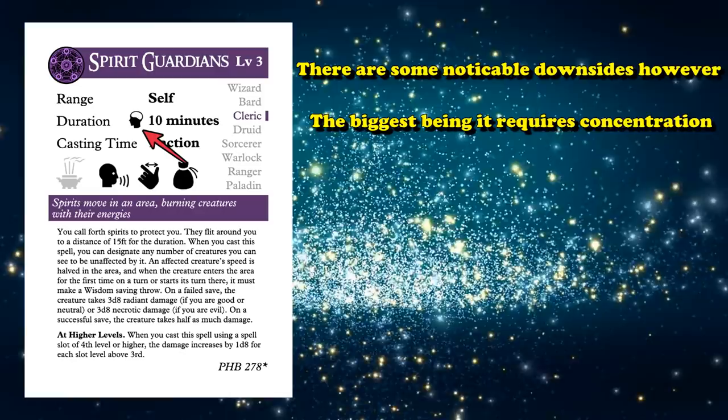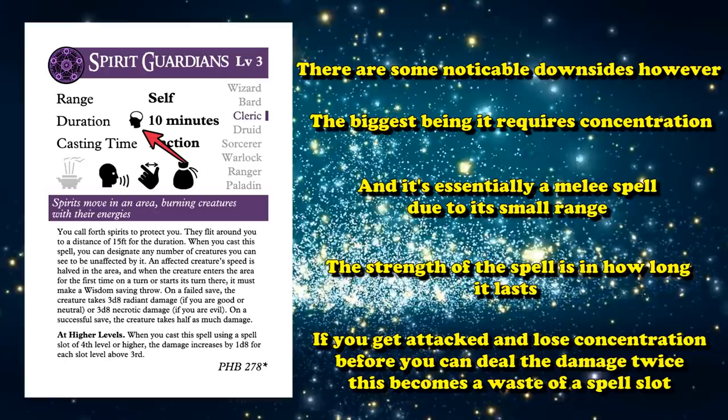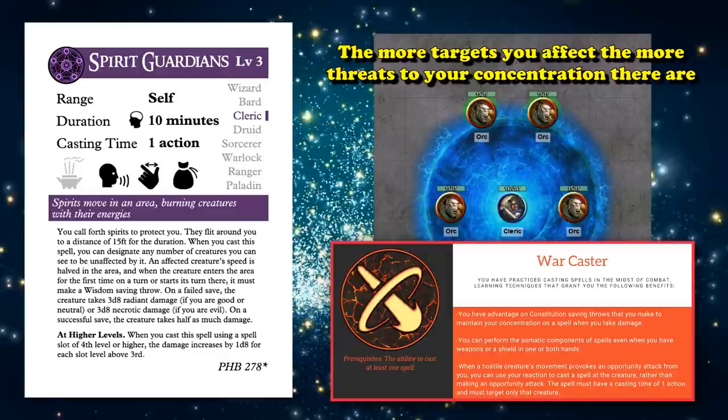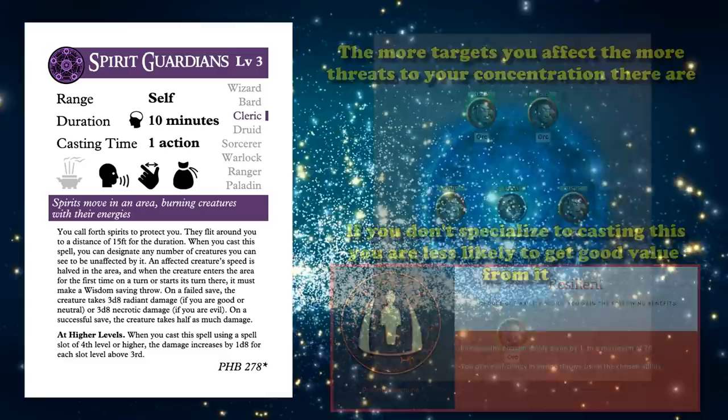There are a lot of downsides to Spirit Guardians. The biggest one is definitely the concentration factor. You have to concentrate on the spell, and it has a short 15-foot radius, so the power of the spell is in its longevity. If you get attacked and drop Spirit Guardians before you're able to deal its damage twice, then it's kind of a lackluster third level spell. And since you have to be so close for it to work, there's a good chance you'll have lots of enemies in range attacking you to make you perform concentration checks.